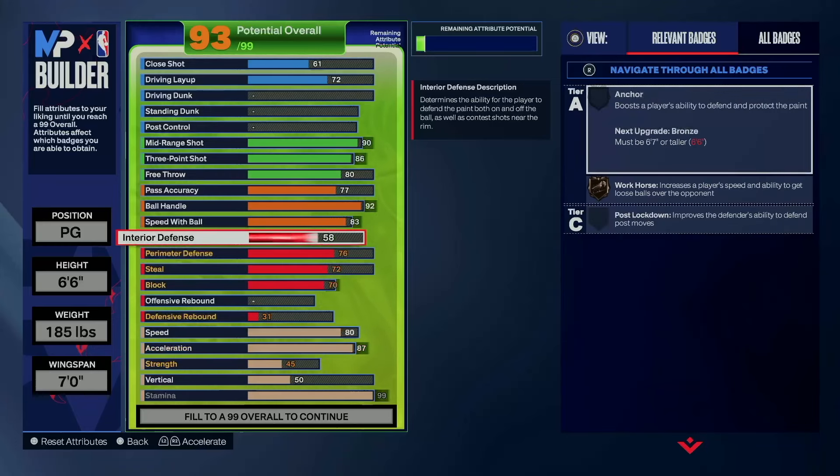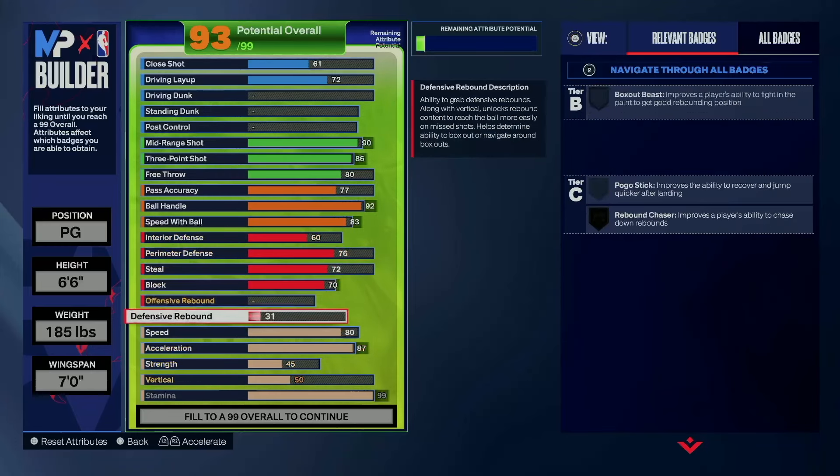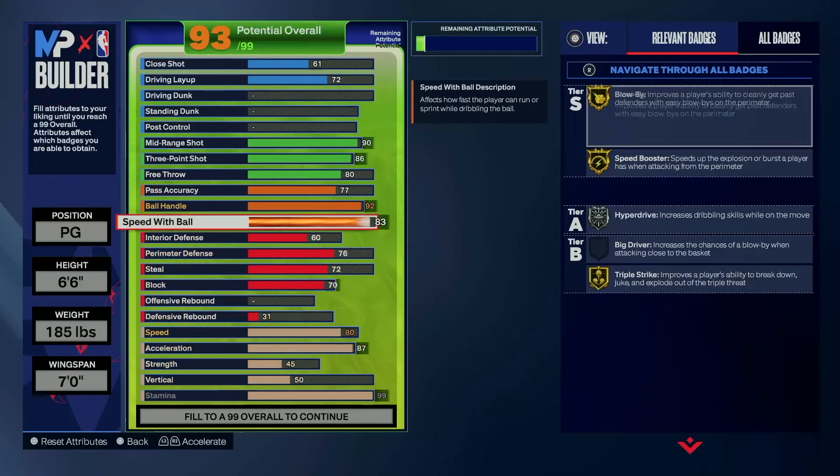And we're going to go with a 60 interior defense. I think we're going to leave that set where it's set for right now.